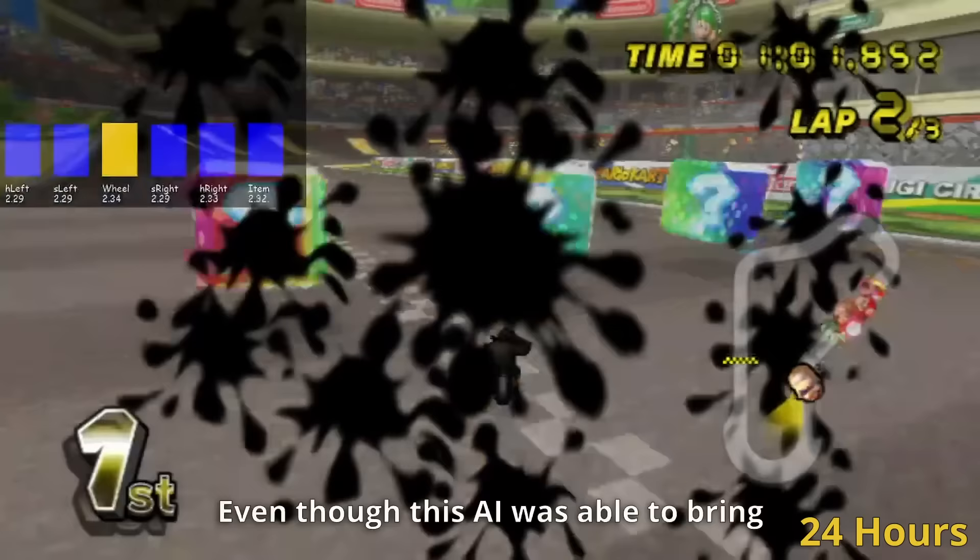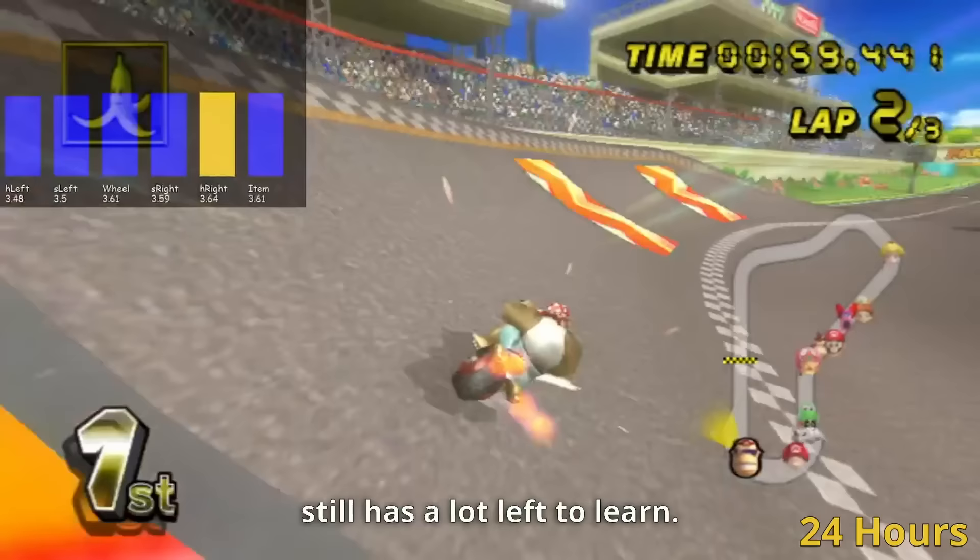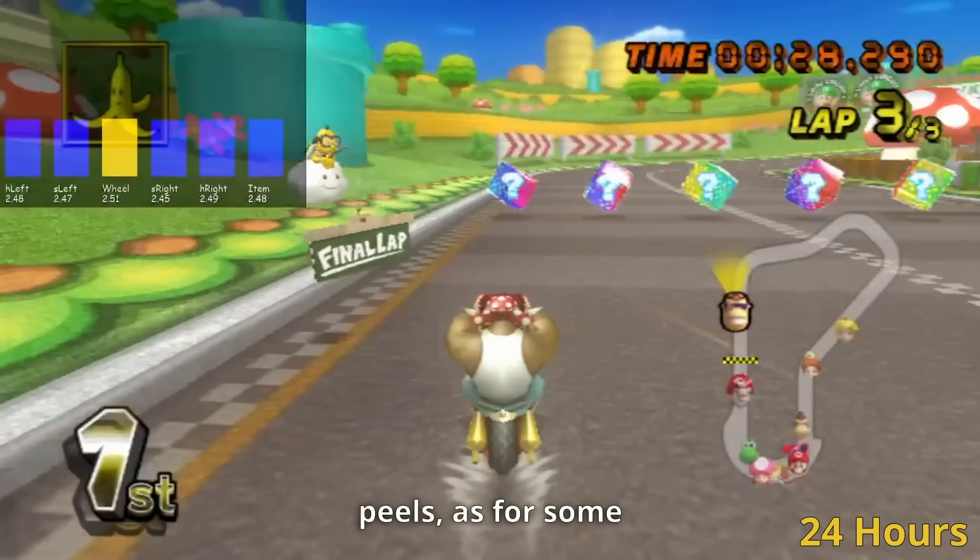Even though this AI was able to bring home some first places, we're nowhere near done yet, as it still has a lot left to learn. One example is definitely avoiding banana peels, as the AI really seemed to struggle with that — but who knows, maybe AIs get hungry too.